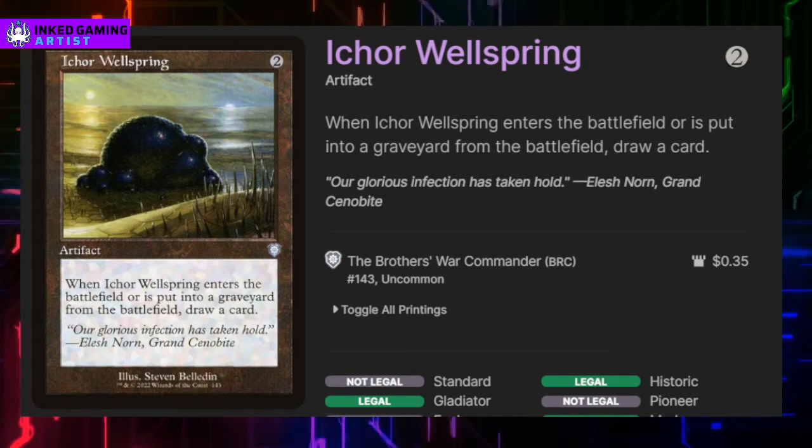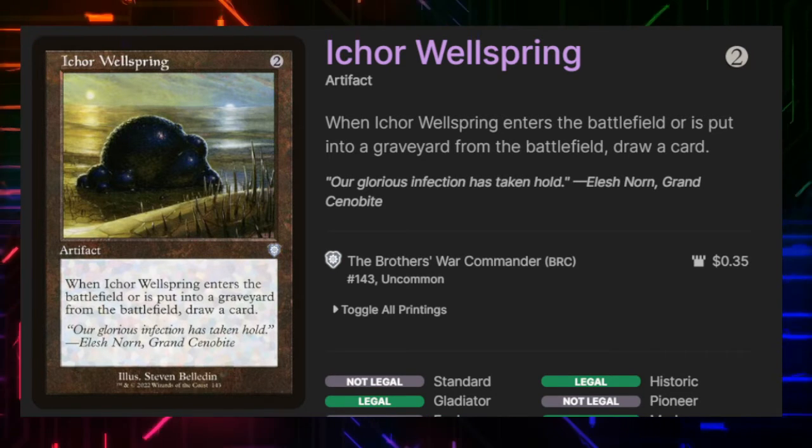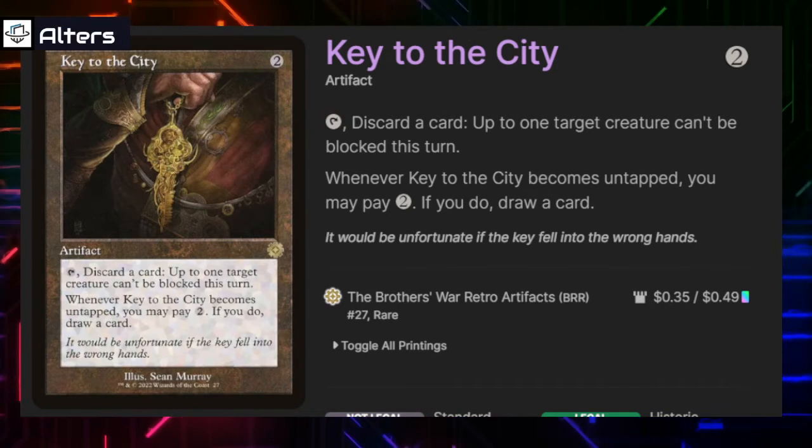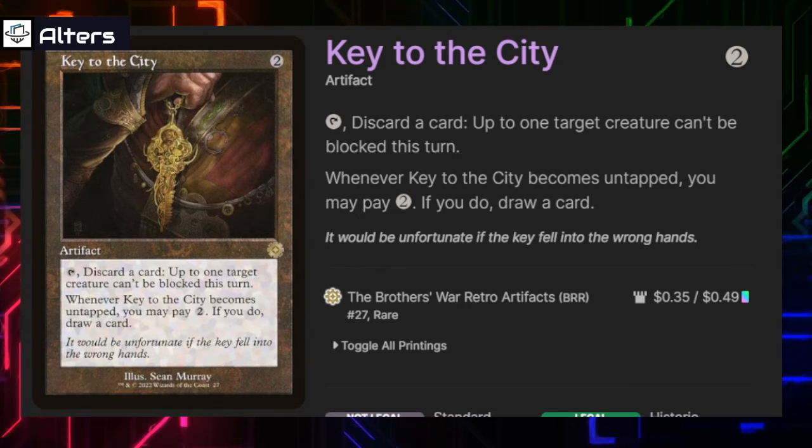Iker Wellspring — when it enters the battlefield we draw a card, and when it goes to the graveyard we draw a card. Really good, really simple, and works well with our sacrifice strategy. Key to the City — we can tap and discard a card to make our commander or another creature unblockable till end of turn, and when we untap it if we want to pay two mana we can draw a card.